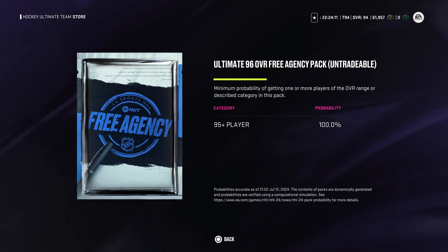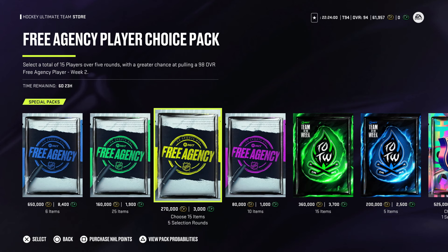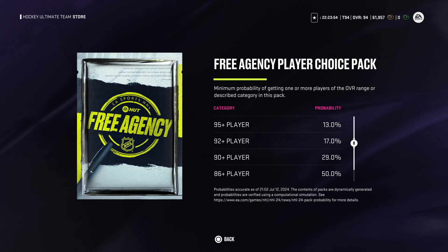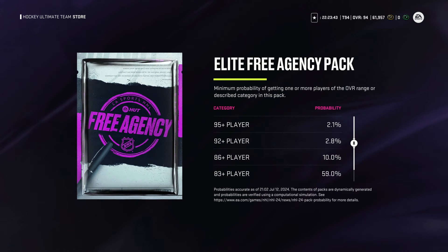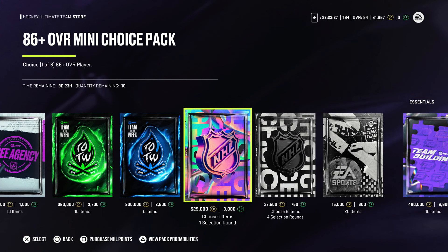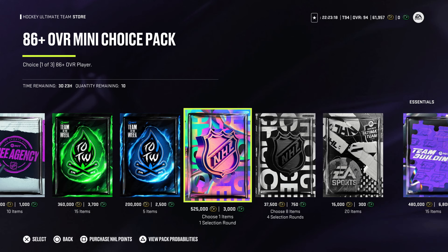In terms of available packs, we have the 96 overall ultimate free agency pack for 650,000 coins with six items and one 96 free agency player. The 88 free agency boost pack and choice pack for 270,000 coins offer a 50-50 shot at a purple — which is ridiculous. The 80k elite free agency pack has 10 gold players and only a 10% chance at a purple. Somehow later in the year the odds of good pulls are actually lower. There's also an 86+ overall mini choice pack — one of three guaranteed purple cards but only a 52% chance of it being 92 or better — for 525,000 coins. Do not buy this.